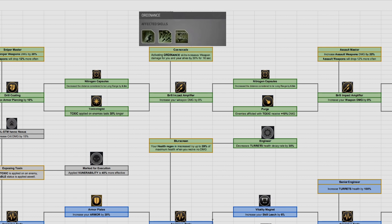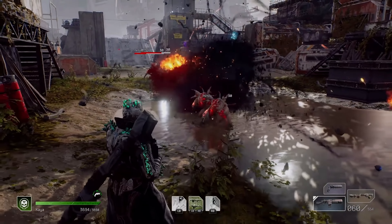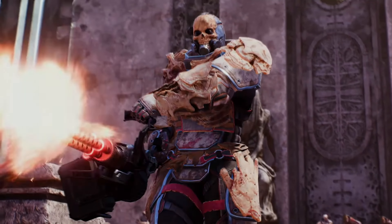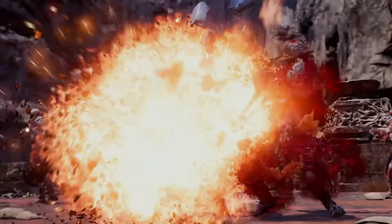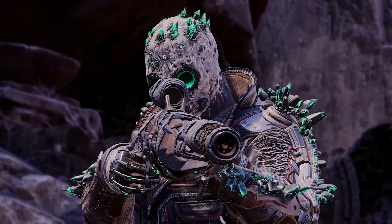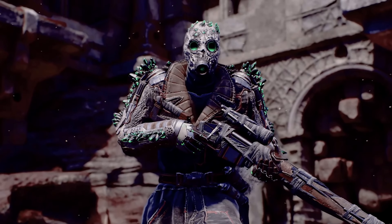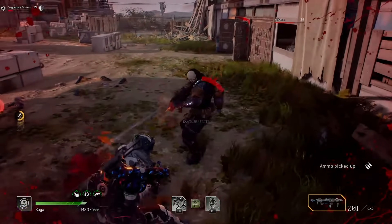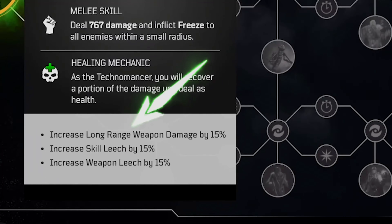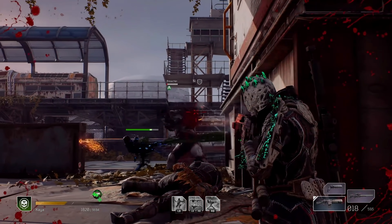Today's video is about the Technomancer — the mini gun summoning, rocket launcher wielding, toxic turret dispensing, and healing outrider. It's the only class in the game able to heal teammates, also known as the Tech Shaman. The Technomancer is the ice and toxic element spreader in your group, with DOTs and crowd control on top of heals. The class passive increases long range weapon damage by 7%, life leech by 15%, and skill leech by 15%.